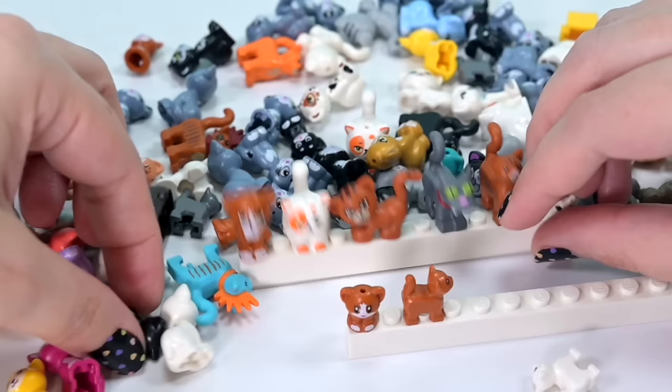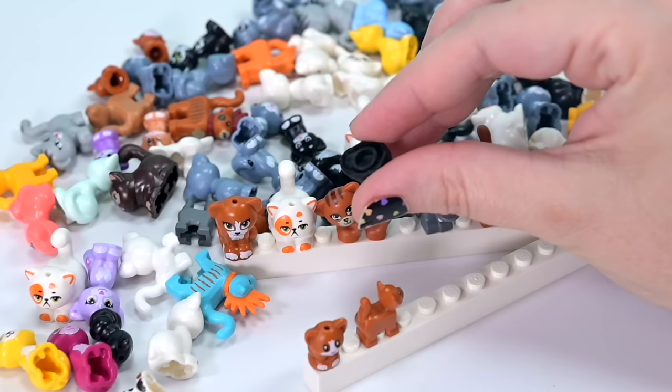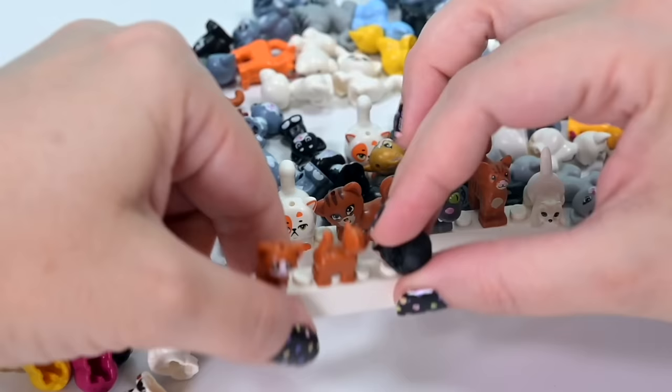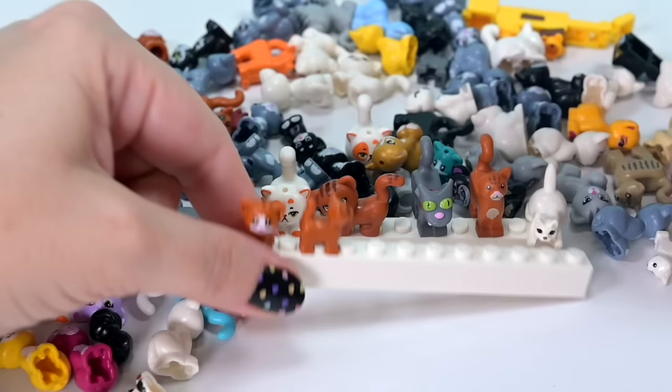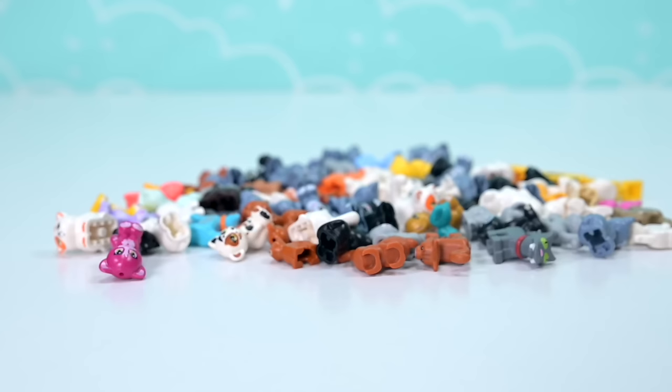These are all the different styles of cats we have so far. They come in all different colors and patternings. I also 3D printed one earlier this year - we really need a curled-up sleepy cat. This is the one that I made, which is nowhere nearly as cute as a proper LEGO one, but I want a legit LEGO variation of a sleeping cat, because that's what cats do for 23 hours and 50 minutes of the day.